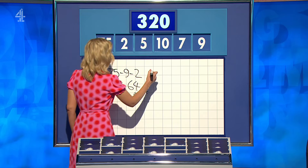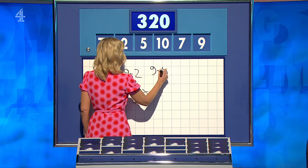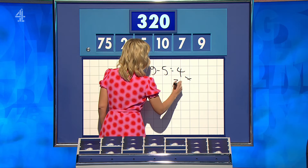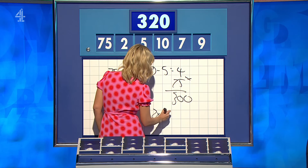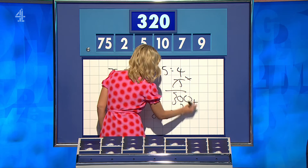Steve? Slightly differently. 9 minus 5 is 4, times 75 is 300. 2 times 10 is the 20 — add it on. One of many. 10 points, well done.